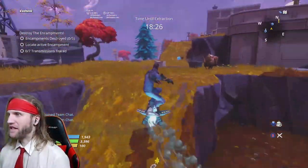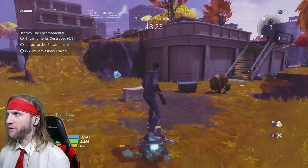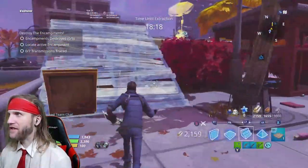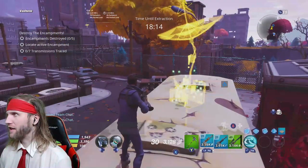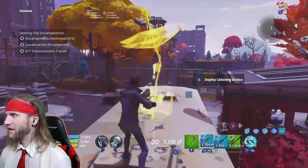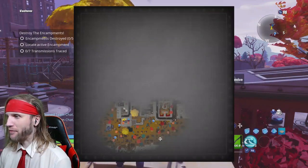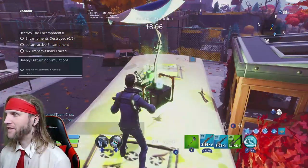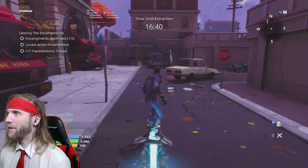So we just need to basically do a circle around the map. There's our first one right there. It's on the back of a bus and it looks like a satellite. Deploy listening device. And there it is on the map right there. There's the next one that just popped up on my mini-map.